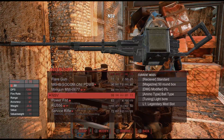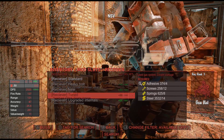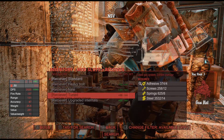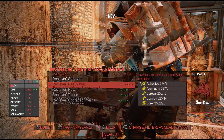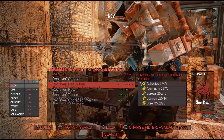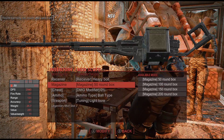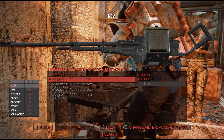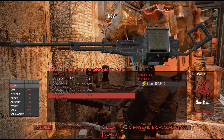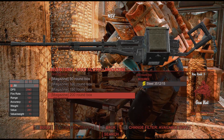Let's check out the weapon modifications we can put on this thing. The receivers — the models appear to be the same anyway. Heavy bolt — best damage, increased weight. We're going for that because I'm just going to throw on my power armor. Magazine options: 50-round box, 100-round box, 200 rounds in a box — and it only costs steel to craft. Just 15 steel for the magazine — that's sick. Gun Nut rank 3 is required as well.